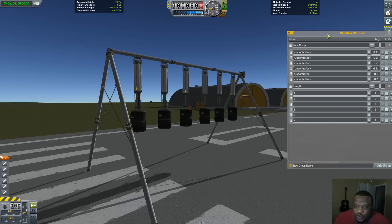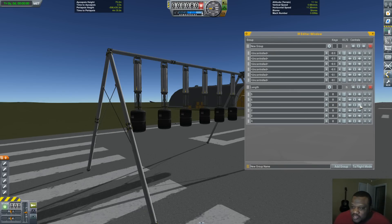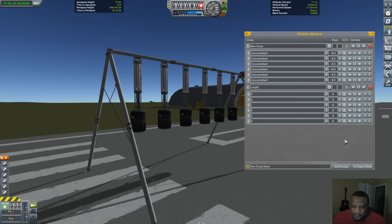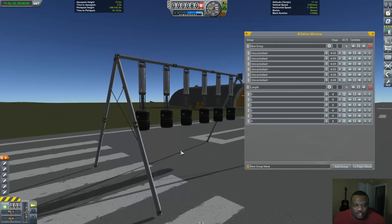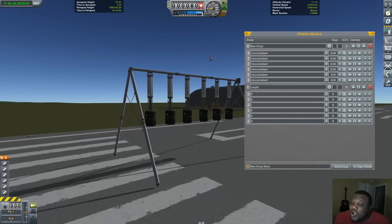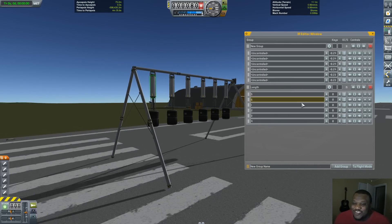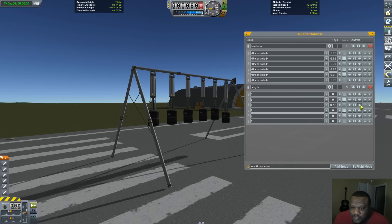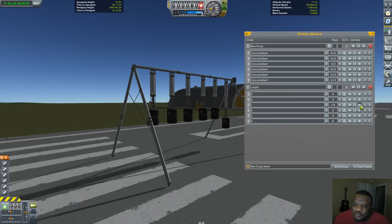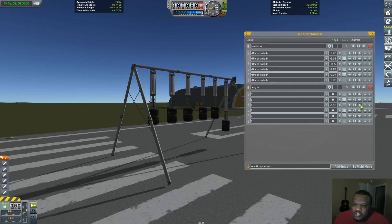Let's go to edit groups because I didn't feel like putting these all in their own group. What we need to do here is one needs to extend. I didn't want to mess this thing up by having batteries all over it because it would have been ugly and would have off-weighted some things. So one needs to extend all the way.